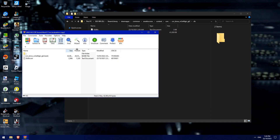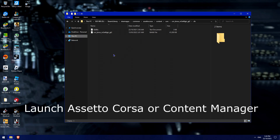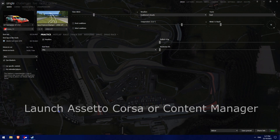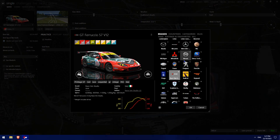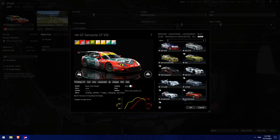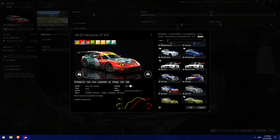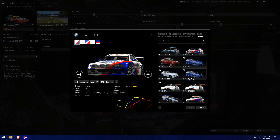I've already done it so I'm not going to do that again. Now we want to open up Content Manager. Once you're in Content Manager, you want to go to Brands, then BMW, and as you can see I've got a few M3 GTR cars. When you're looking for it...